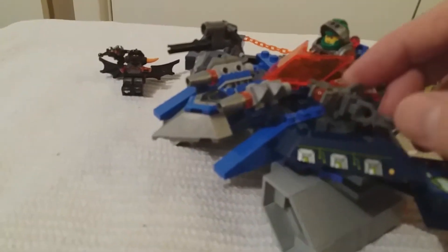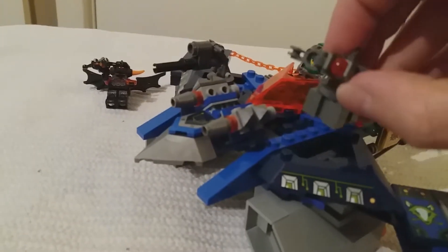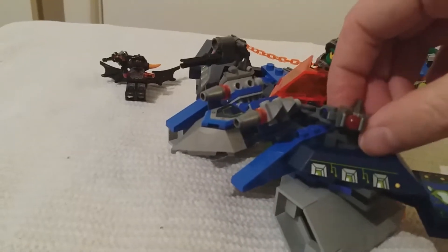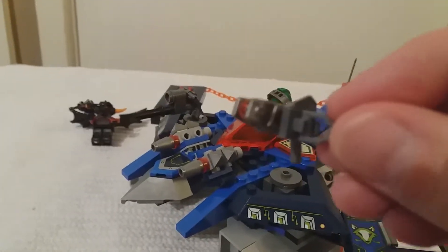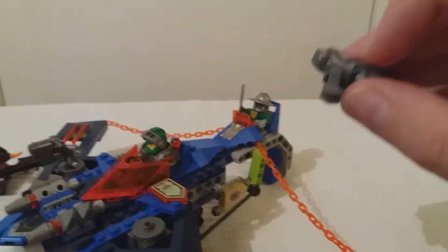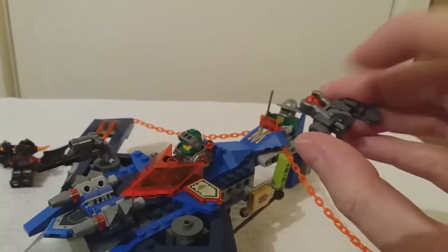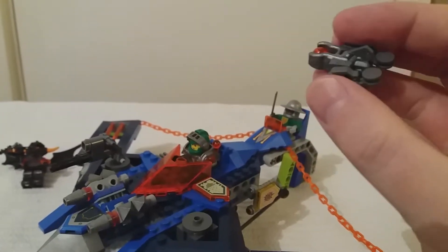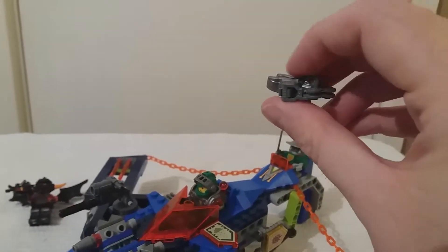Here you have his bow and arrow — well actually it's a crossbow — and you can pull that out and use it as a weapon for him. It's got a grip for him to hold, and that fires. How does that fire? Oh there we go — you just push down on that and hopefully I'll be able to find that projectile at some point.